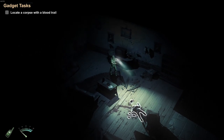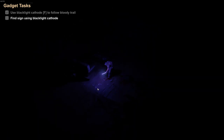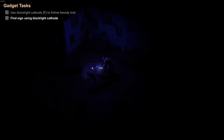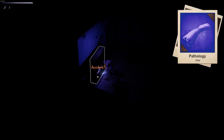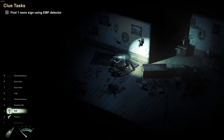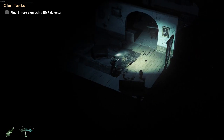Locate a corpse with a blood trail. That looks like a corpse with a blood trail. Use black light cathode F to follow the blood trail. That's leading over here. Pathology clue. And one more sign using the EMF detector. So obviously this is like the tutorial mission, I'm assuming once you've completed this kind of thing you figure this stuff out on your own.